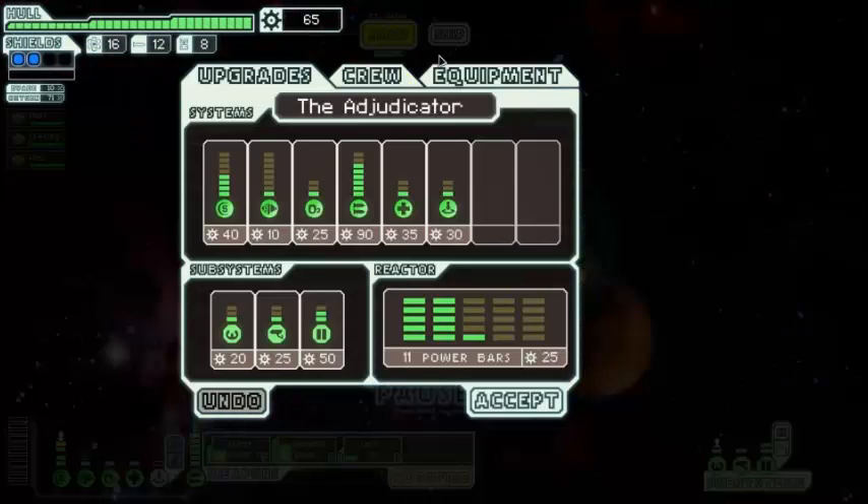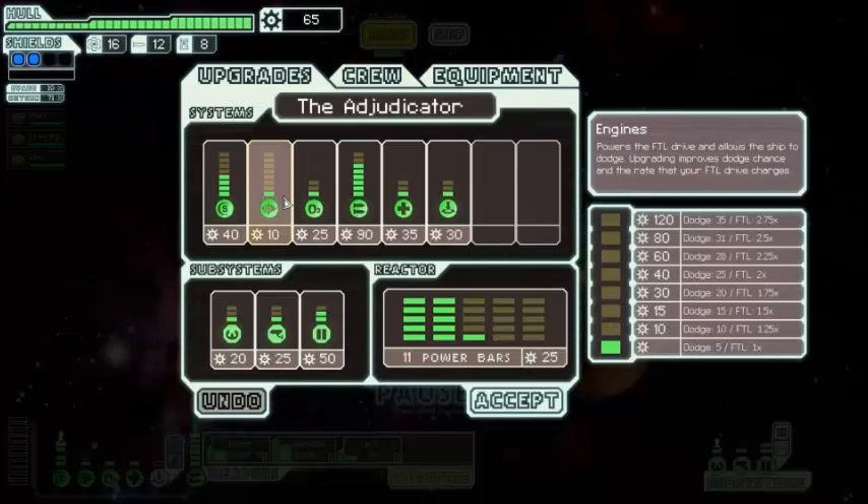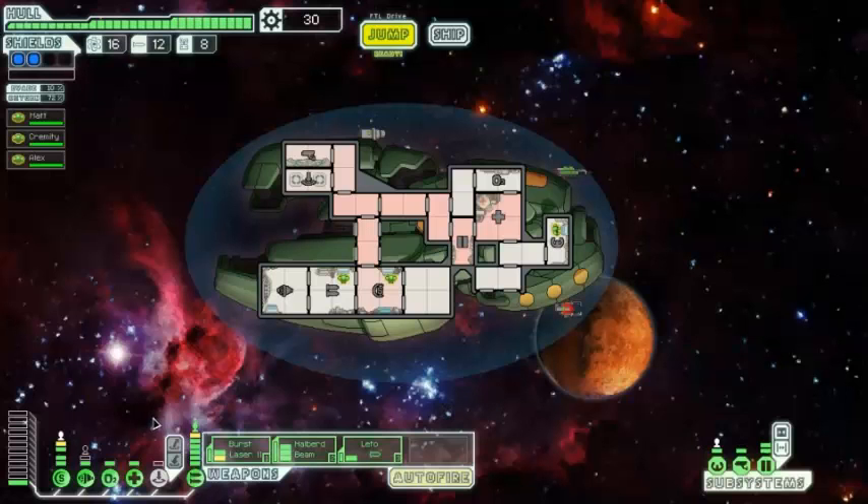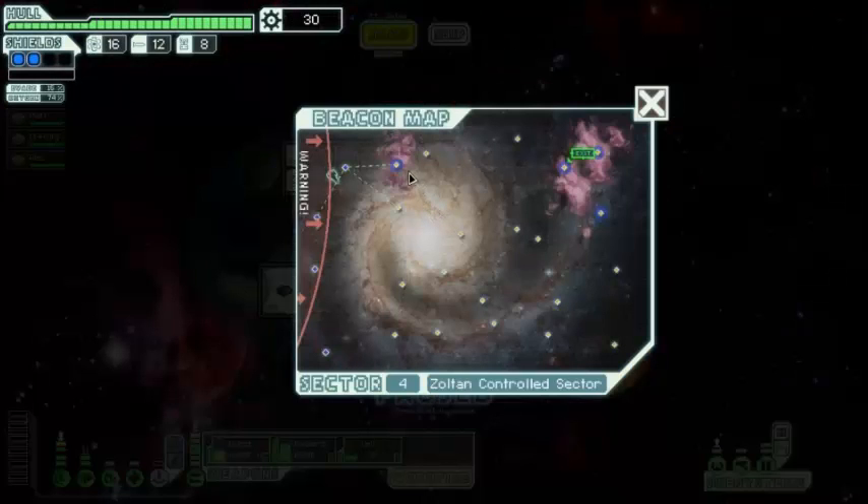Should we head into the nebula? Actually, what I want to do is power my engine — just get a bit more evade chance out of it. What's the next upgrade going to cost? 45. Not bad. That just increases our evade chance by a little bit more.